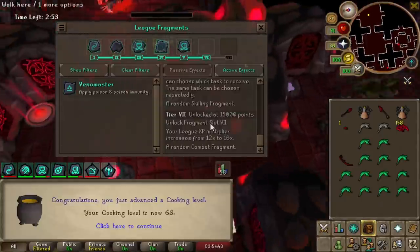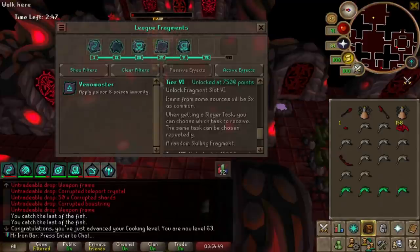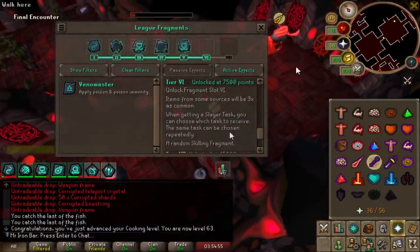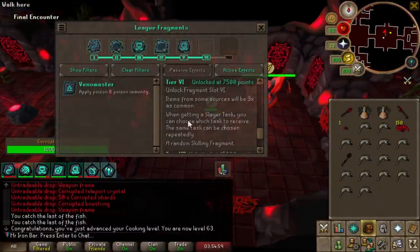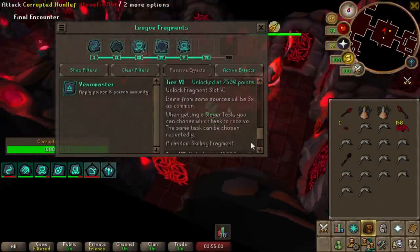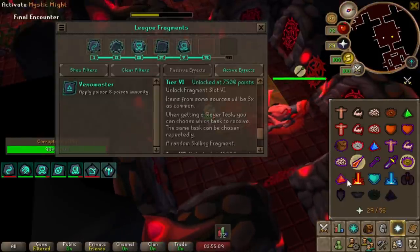As you can see, item sources will be 3x as common — the Crystal Weapon Seed, the Armor Seed, and all that. It's 3x more common, so it's like 1 in 130-something for the blade instead of 1 in 400. This is awesome too for Slayer — I can actually start doing Slayer really efficiently because I can pick whatever Slayer Master I want. That's going to be disgusting.